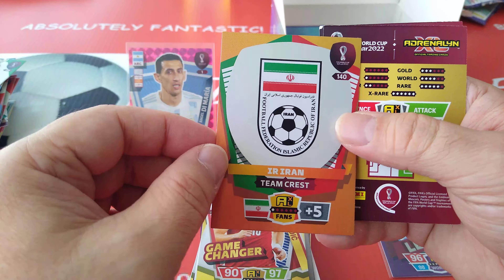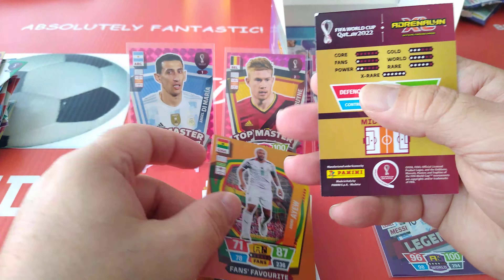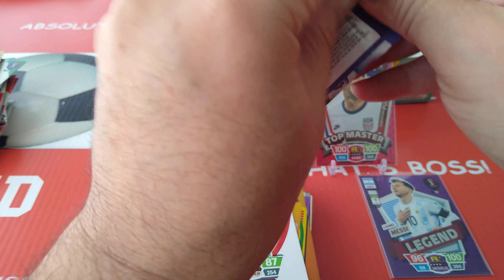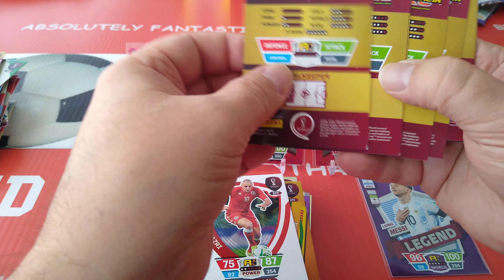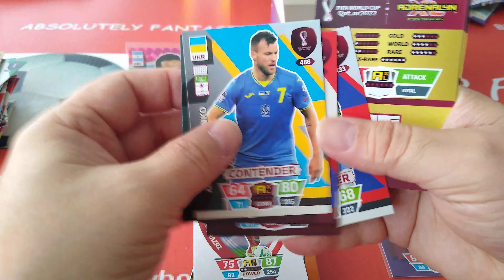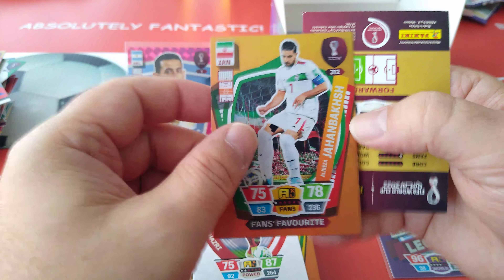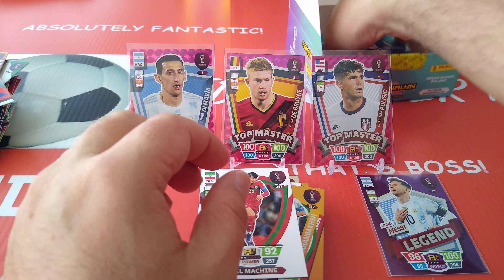Base cards — Iran badge, Andre fans' favourite, and the Khazri Magician for Tunisia. Base cards again — Ghana badge, Jahanbakhsh Iran fans' favourite, and the Gold Machine Azmoon for Iran as well.